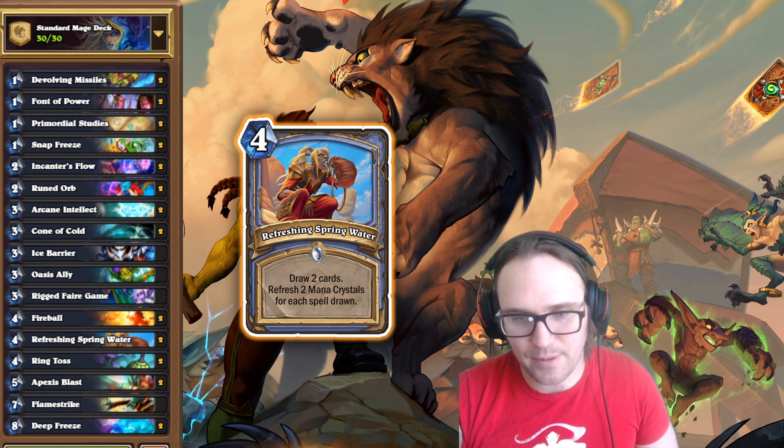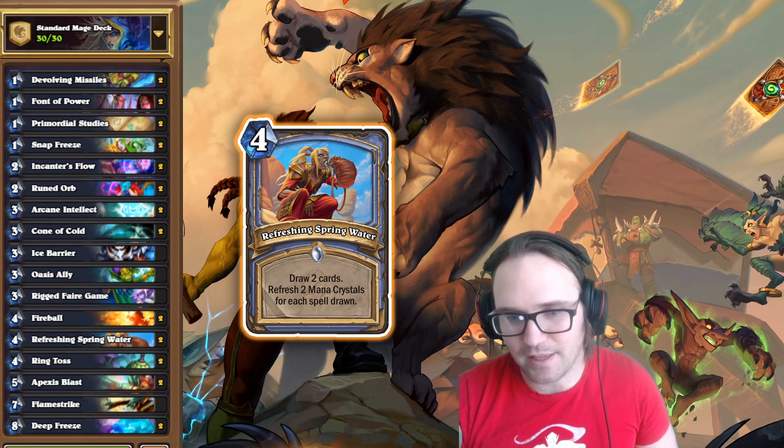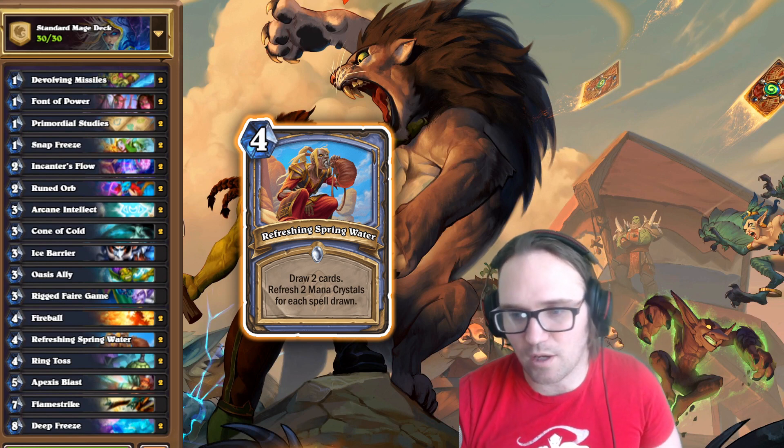We also have Apex Blast, which deals 5 damage and summons a 5-drop. So we have all this efficient removal, and we have all this burn as well. We do some board control early, and then once we start getting ahead, we can just do so much burn damage — a little burn for minions and then kill them very effectively. You can even use Primordial Studies to discount cards and maybe set up OTKs with Encanter's Flow. Overall, I think this is going to be a really strong archetype with even more synergy now.